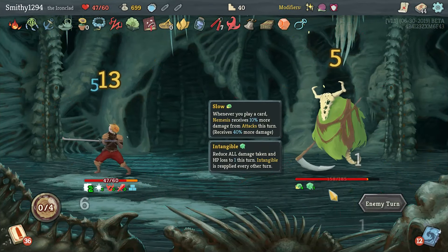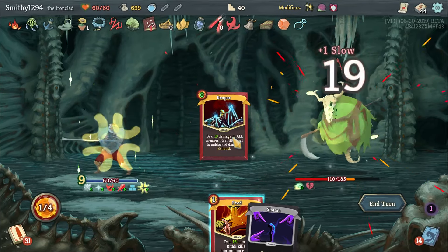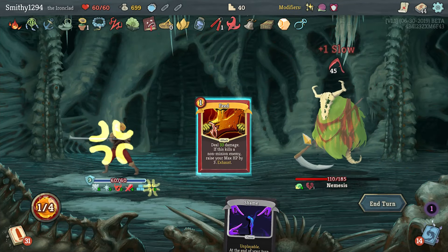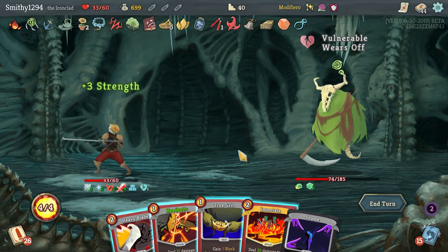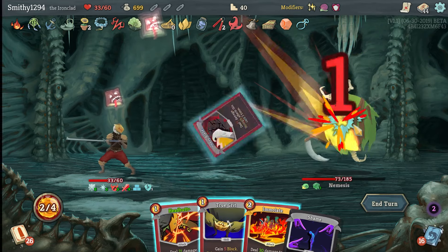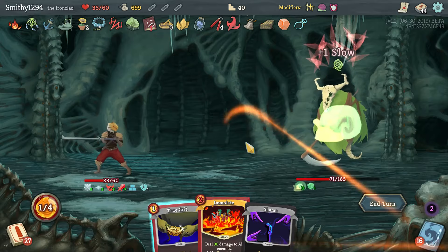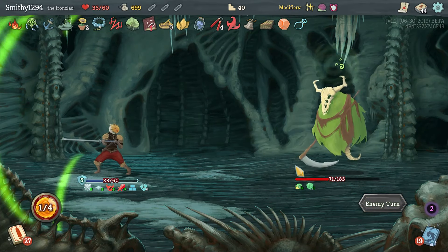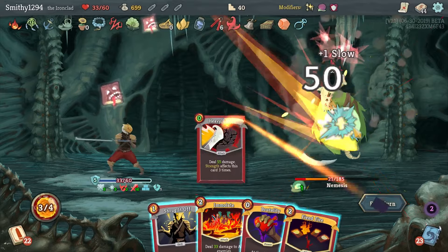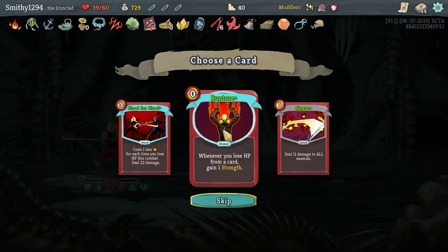Two damage to him. Ouch. This guy may destroy me. That's a bad jump. Hit Bag of Marbles - it's excellent. Rupture could be good. Let's take a break.